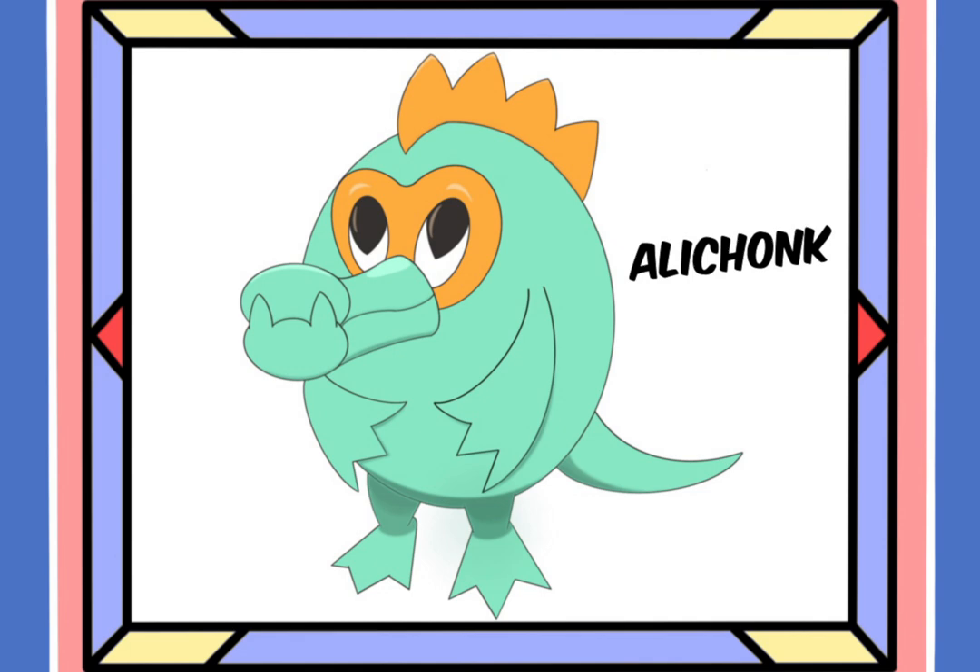All of my starter Pokémon — all 18 of them — are based off of a state animal, whether it's a state bird, state mammal, state fish, whatever it may be. Here we have the state animal of Florida: the alligator. So we have Ala Chonk, this chunky little guy right here.